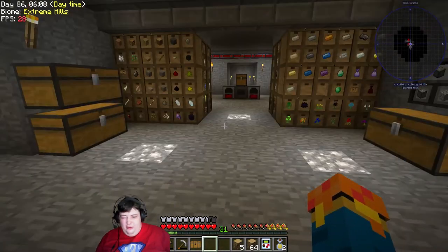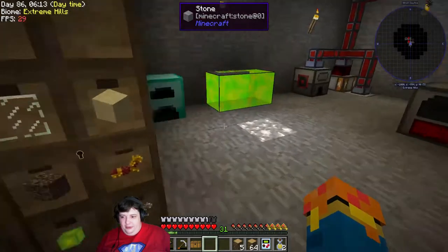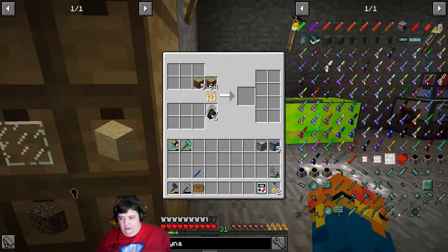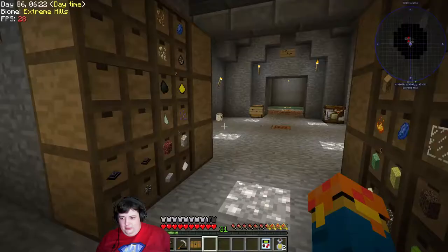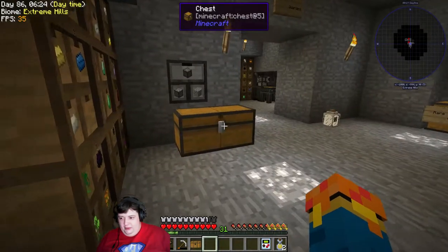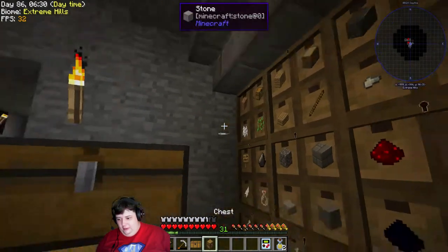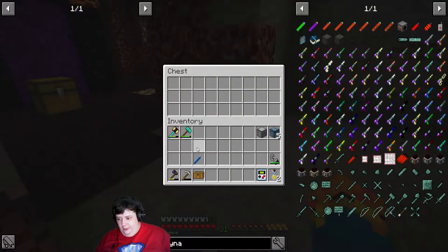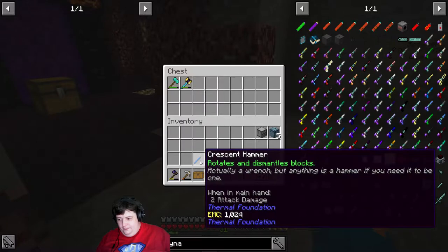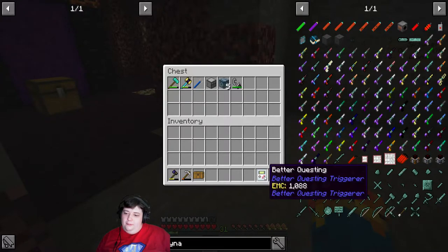I wanted wings before we started this but I'm pretty sure wings are just not gonna happen. So let's go ahead and set everything in a chest. I need a new chest — I don't have a good drop-off spot for gear or anything valuable. We still need a bow, so I'm dropping everything off here.